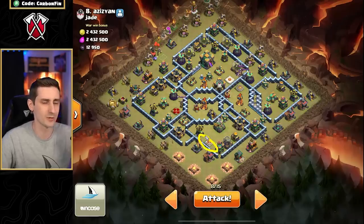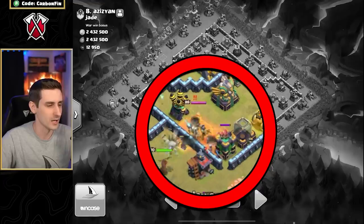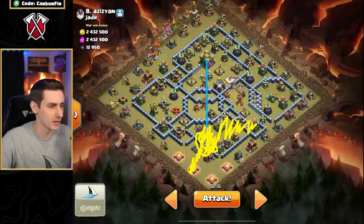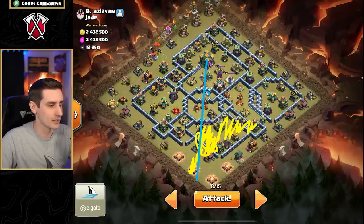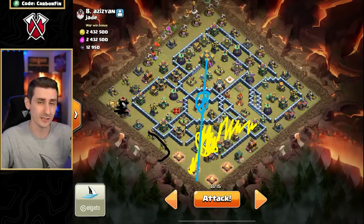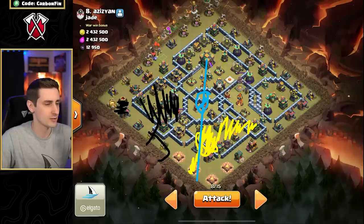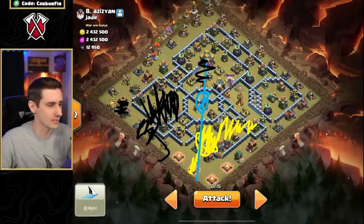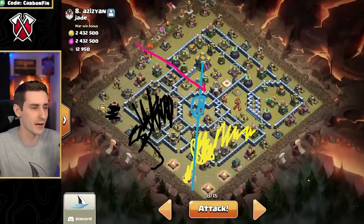I'm going to drop two Skeleton Spells right by the King with a Royal Champion to go in and take this King down with two Headhunters. The Royal Champion will help clear the whole bottom side. While the RC goes in, I'll drop the Log Launcher from this exact angle to take out the multi-target Inferno right here, with Yetis moving through. We'll do a little Yeti funnel on the left side, then wall break and get the Queen and King to clear all of this. The Lalo is going to come from over the Town Hall, and we'll rage with the Warden ability over the Town Hall and heal on the back end where the multi-target Inferno is.